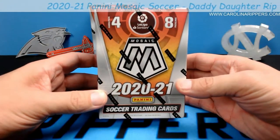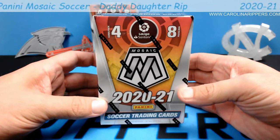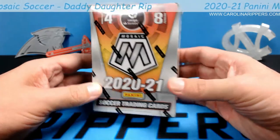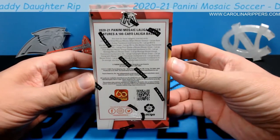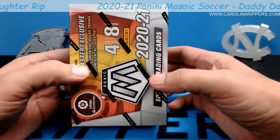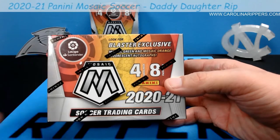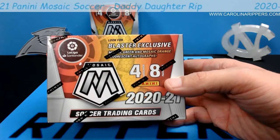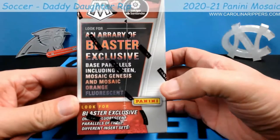So this is 2021 Mosaic Soccer. Pretty cool — I'm assuming these are going to look kind of similar to Mosaic football. Let's see, there's some of the stuff you can get in the blaster. Blaster exclusive Mosaic green and Mosaic orange fluorescent autographs. Oh cool, you can get autographs in here, Avery! How cool would that be if we get an autograph?